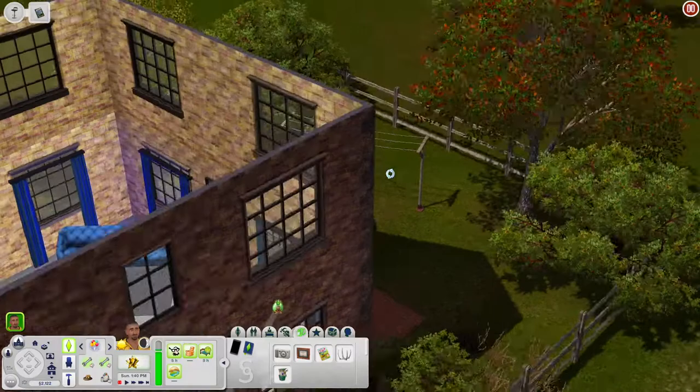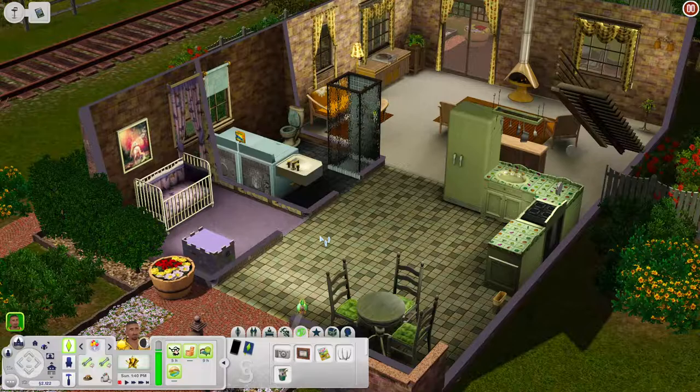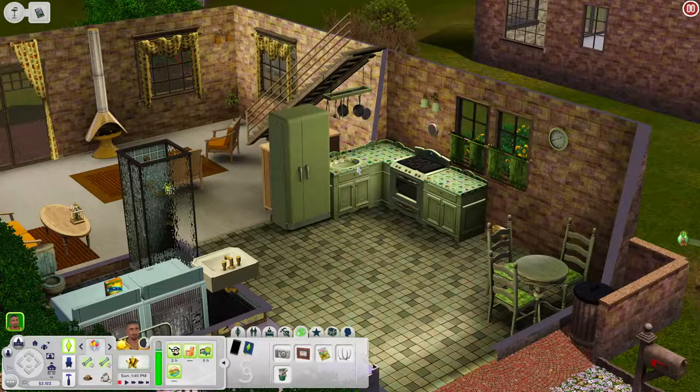The house directly beside it gives a different vibe. Right off the bat I'm thinking it's an older house — the fruit countertops give me a 70s or 80s feel. It's nice though, just a little dated. You have a really nice minty-green kitchen area, a kitchen, and places to sit.